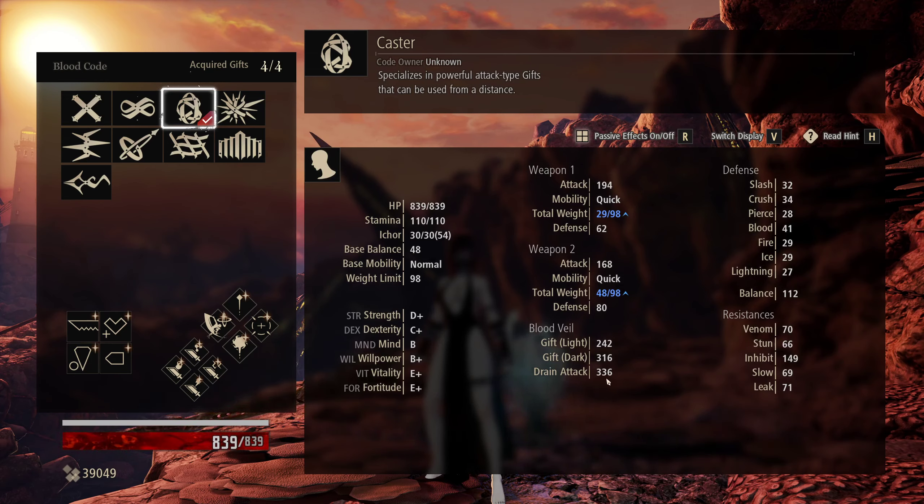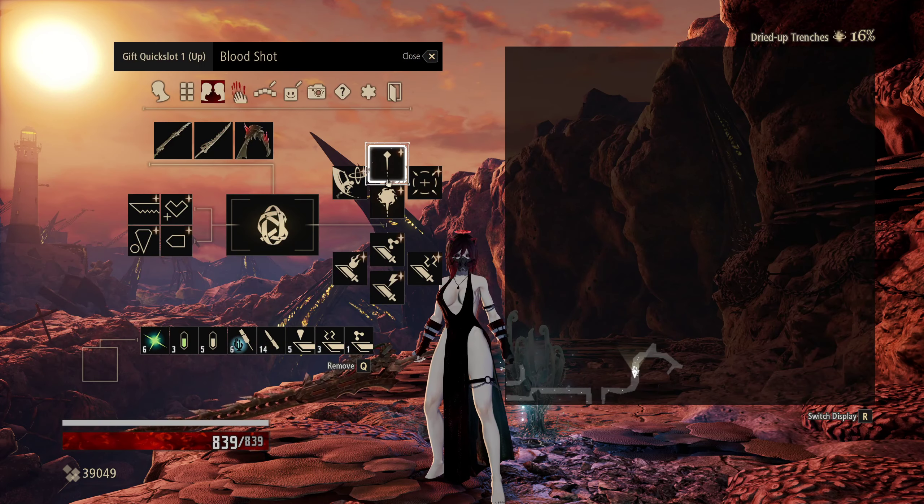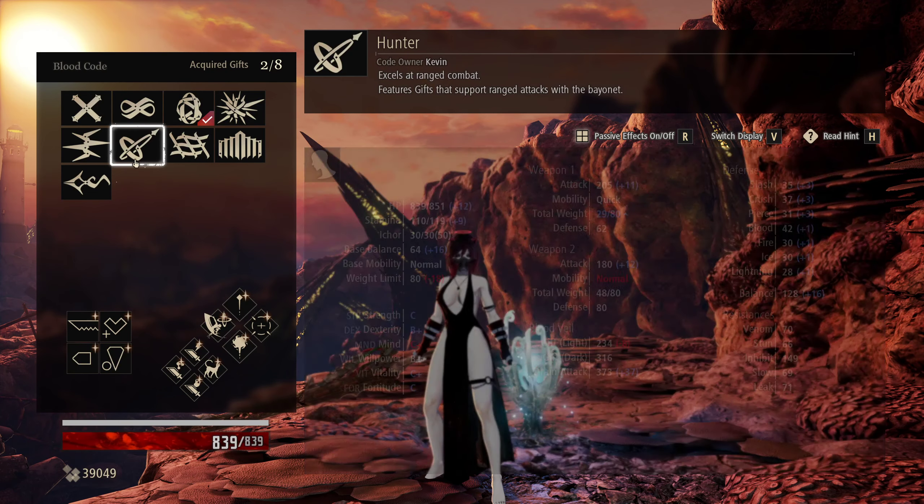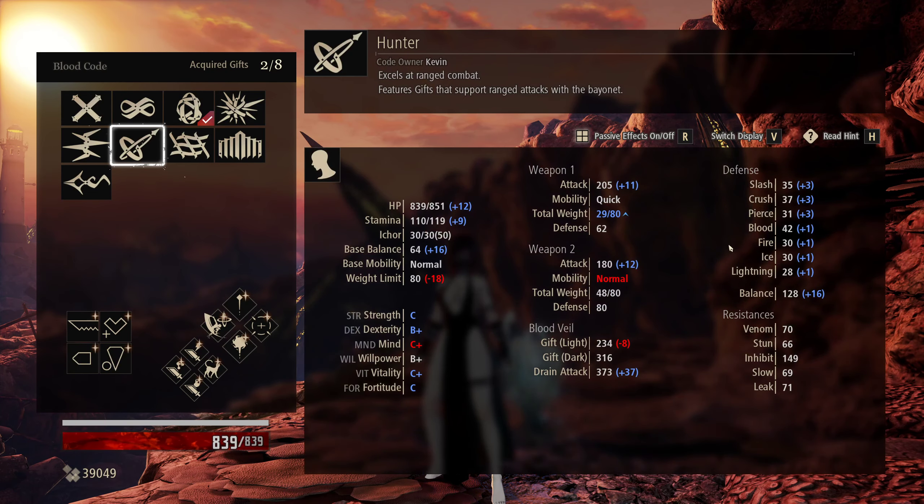It's all about getting the Venus Claw, because with Sharpened Fangs we have a 336 drain attack, as well as a 316 dark value for Bloodshot and Blazing Roar. It's also important to have the Caster blood code, even though the Ranger is better overall — you can see all the stat pluses.